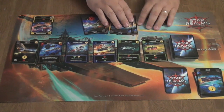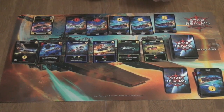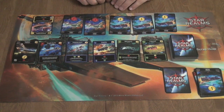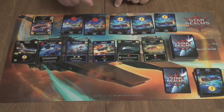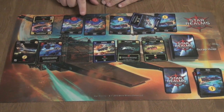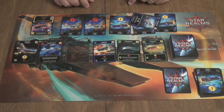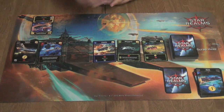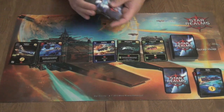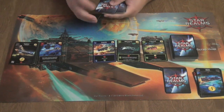Draw five cards and place them face up. Now I have three purchasing power and two combat power — actually four purchasing power. I'm going to go ahead and take the embassy yacht for three; that's all I can purchase. Then I have two combat power, which I will strike my opponent's authority with, knocking them from 50 down to 48. All of these get placed into my draw pile, and I shuffle and get my five cards ready for my next turn.